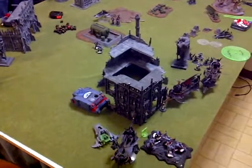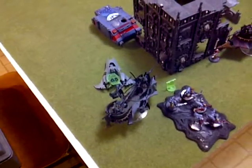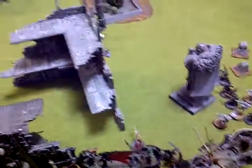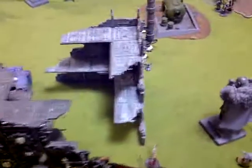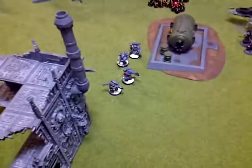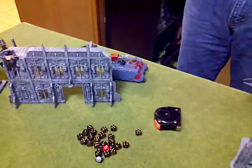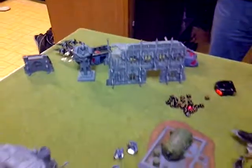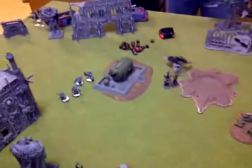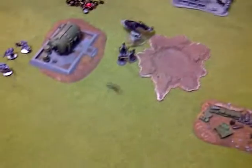Turn 5. This Ravager came over here to contest. The two Haemonculi got out and flamed different things, doing almost nothing. The Thunder Lord is finally dead from combined shooting, and these guys ran away. The Venom's moving up and killed all the Long Fangs. There's only the one Razorback with troops inside. The Jetbikes are back there. This squad of Witches is falling back. It's Turn 5 so Sean's going to roll to see if the game goes on — and it does.